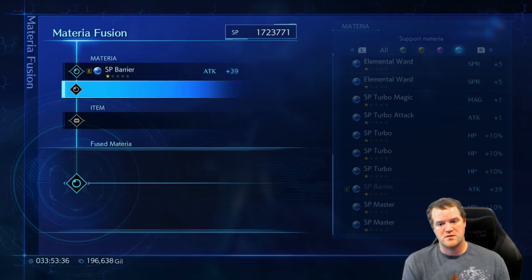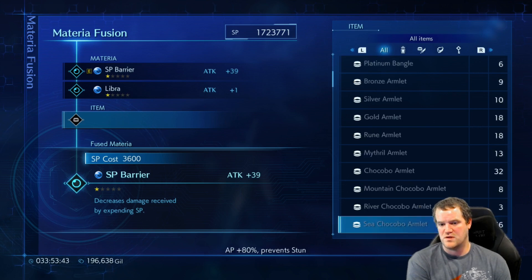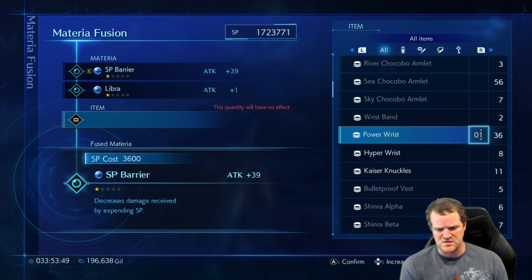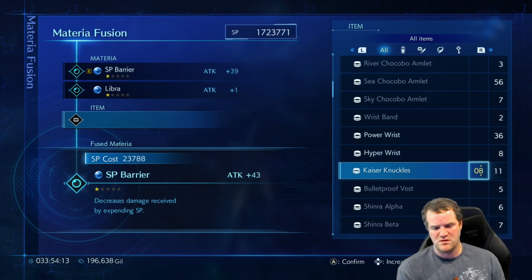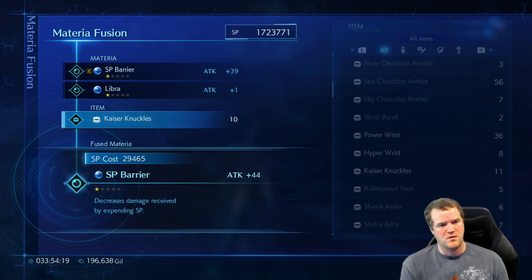SP barrier, Libra. Let's see if we can use some more. We actually have quite a few power risks - let's see what this does. 39, 40. Is that really one? Well that doesn't seem like a good deal. 41, 44. Going up incrementally - 44 - we'll go ahead and blizzard. Now we're at 44 SP barrier.